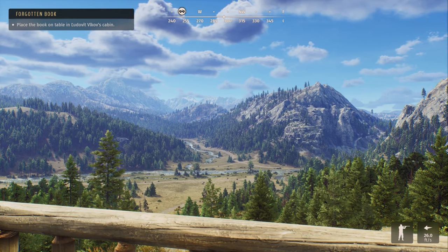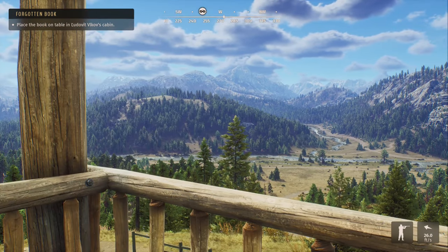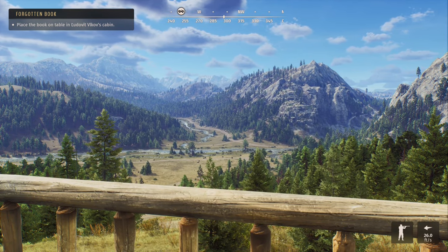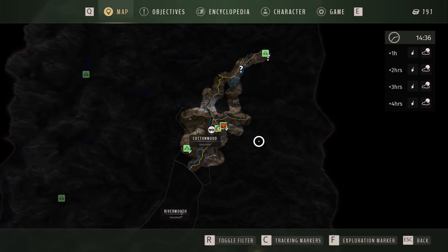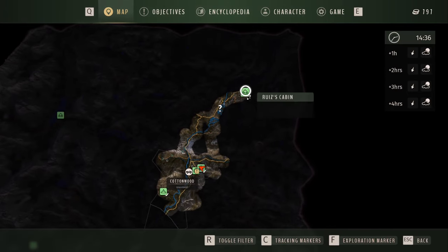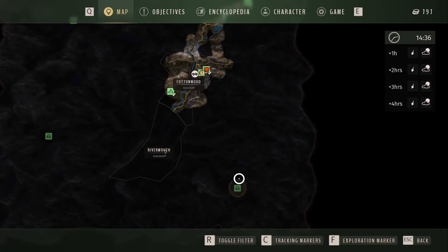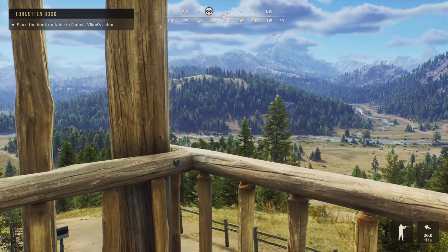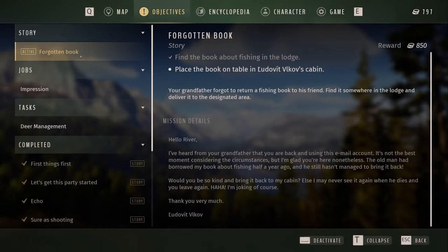Hey guys, welcome back to Way of the Hunter. Today's episode, we're going to see if we can knock out a couple of missions. It's going to be a lot of driving today because I wanted to go up to this area here and check it out and see about the mission to unlock this area. But we also have another mission that's taken us all the way down here — the Forgotten Book.